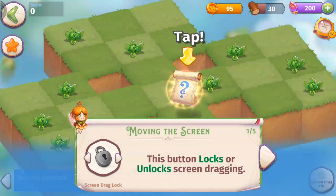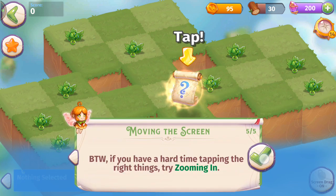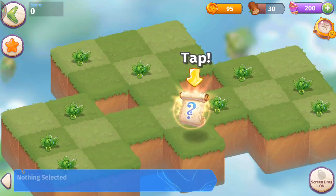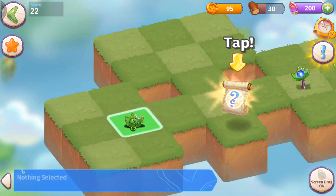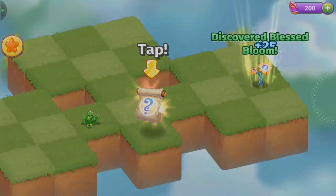Right now I have screen drag on — it was off and I like it on. I can change that with the bottom right button. Here we can merge those five blessed sprouts, and we can merge those level one blessed sprouts as well, and merge these blessed flowers here.